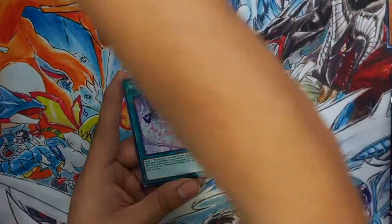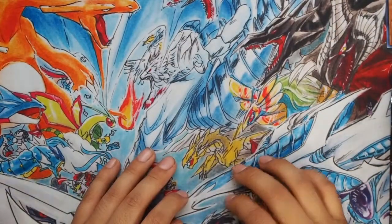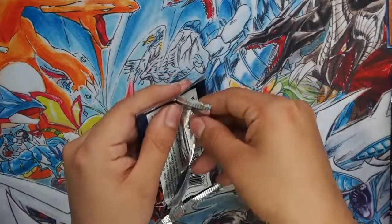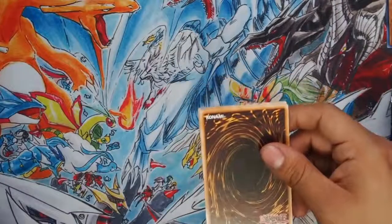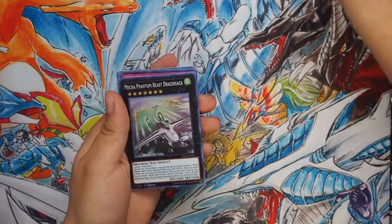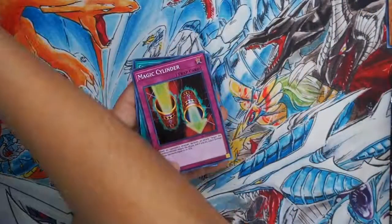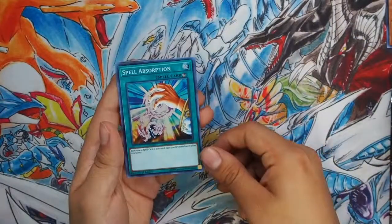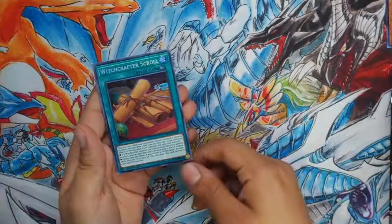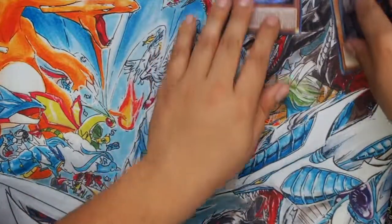I got a Witchcrafter Holiday - kind of reminds me of the Madonna song - and it's a secret rare, so hey. I guess we're already off to a terrible start; we're probably not going to get a single Creation. We got a Redu, Watcher of the Evil Eye, so we put that in the evil eye pile. Mecha Phantom Beast Trickghost, Magic Cylinder - nice. Spell Absorption: each time a spell card is activated, gain 500 immediately after it resolves - nice. And a Witchcrafter Scroll, so we got a bunch of Witchcrafter stuff.